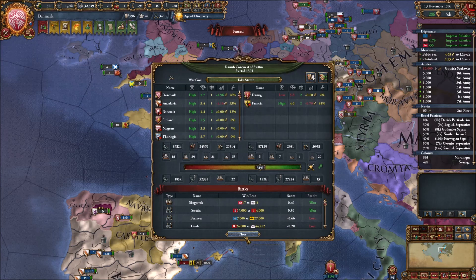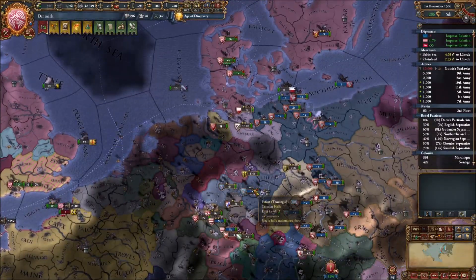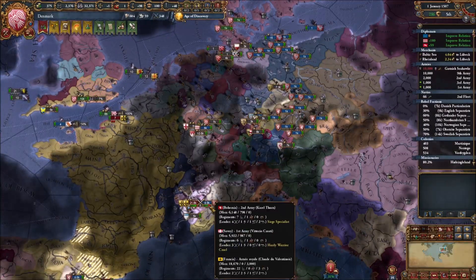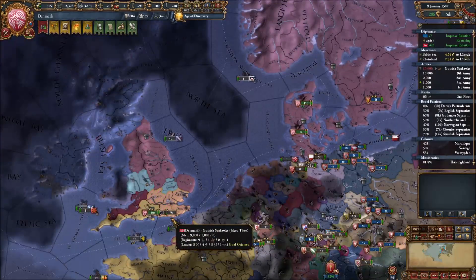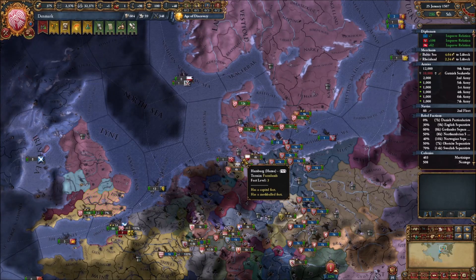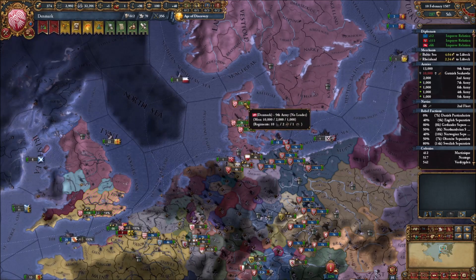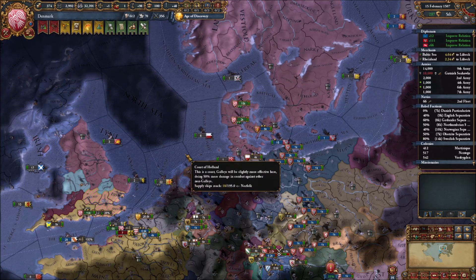We'll team up with our allied troops once we get that new stack built. We're slowly taking back the English territories - just gotta eliminate that one fort in southern England owned by Francia. You can see our troops coming together in north island. Our mercenary group has low manpower but they're still useful - they have a bit of manpower left.